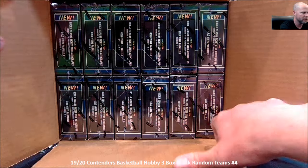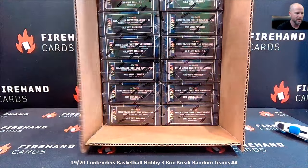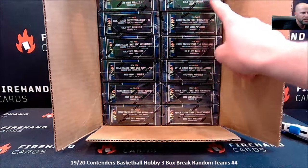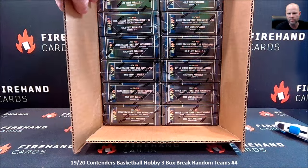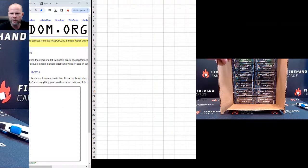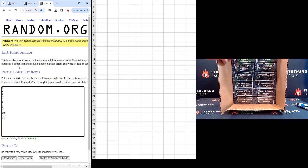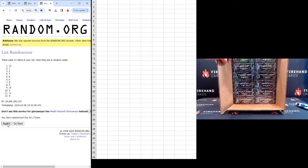We're going to call the left side number one through six from top to bottom, and the right side seven through twelve from top to bottom. I'm going to click the randomizer three times, and the top three numbers are the three boxes we're going to break. We're going to go three, nine, and eight.